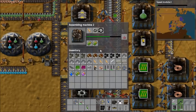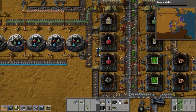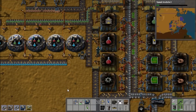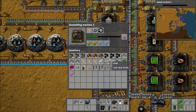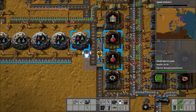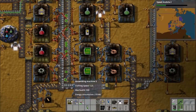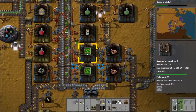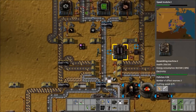Now I'm wandering around checking production rates, because with the supply up, things are going at full tilt and some things may not be getting supplied quickly enough. The first thing to sort out is red science packs, because it turns out they have run out, while the other two types of science packs are running totally fine. So I go and fix that.